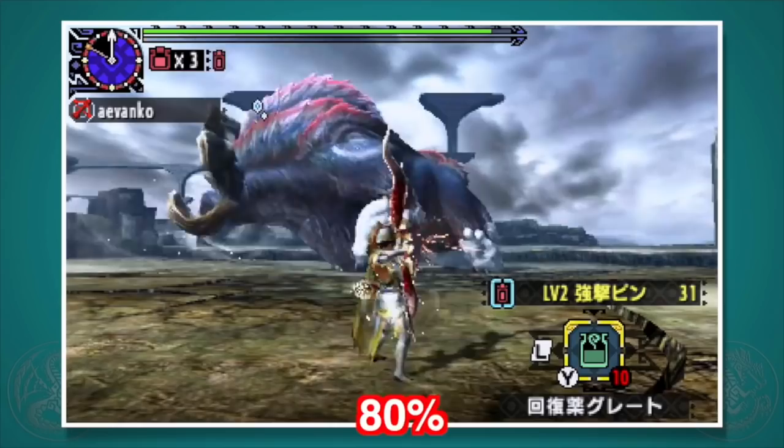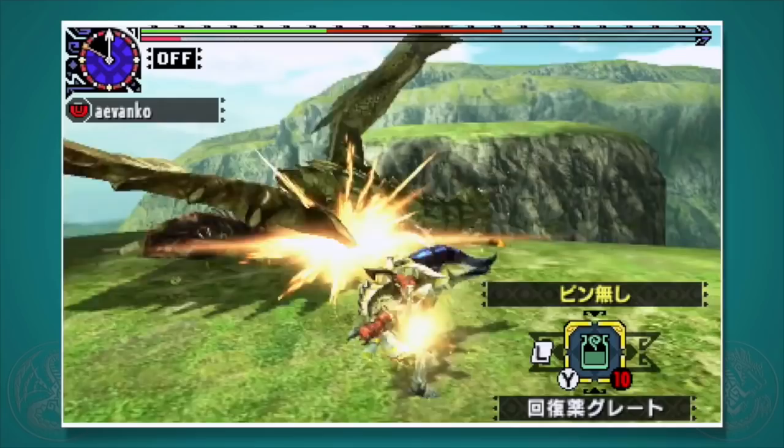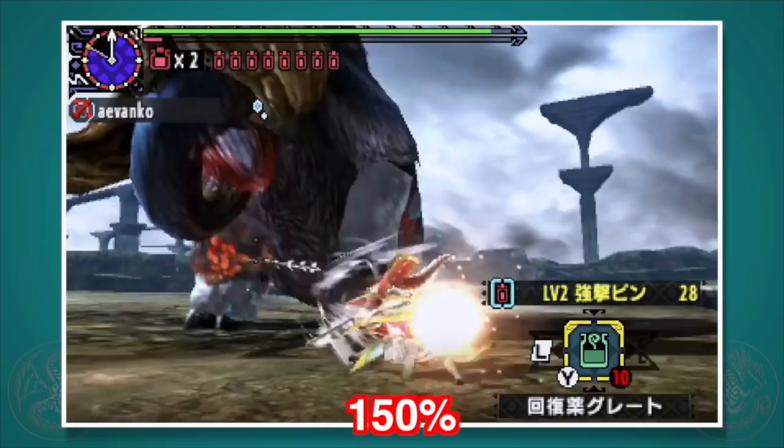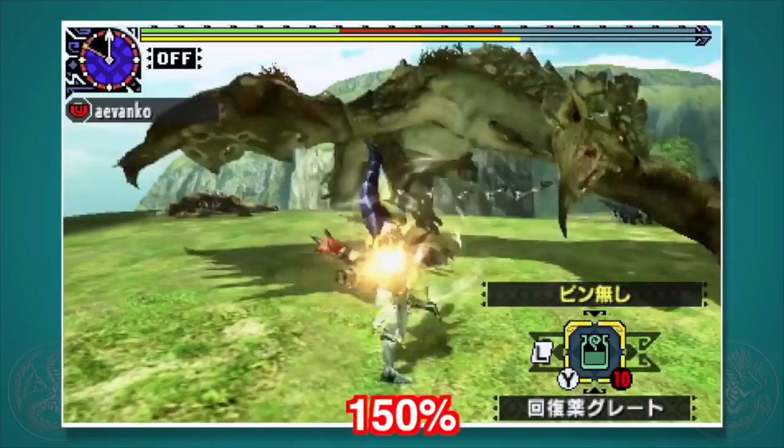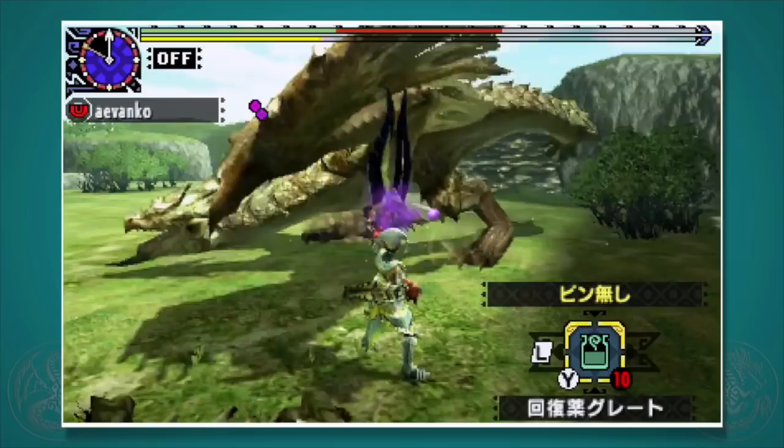The critical distance for spread shot starts about half of a back hop away from the monster — so very close distance — and extends to about 1.5 hops away. Because of this, you generally want to be using the Evasion+ skill when using this type of shot. Note that the critical distance affects each individual arrow, so while some arrows may be hitting at critical distance, some on the right or left side may not.